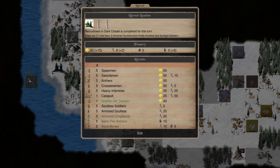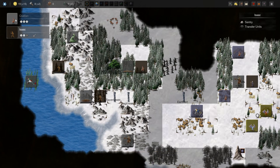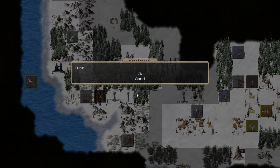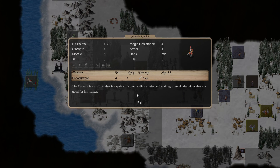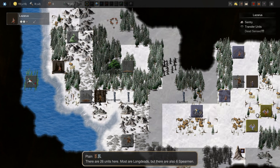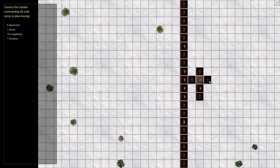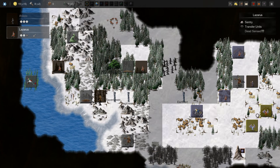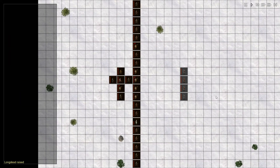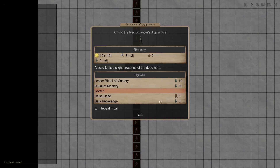The soldier will get that. Also get another captain — we'll call this guy Lirion and have him move over to these guys there. Can we raise more dead now? We can actually, and we will.